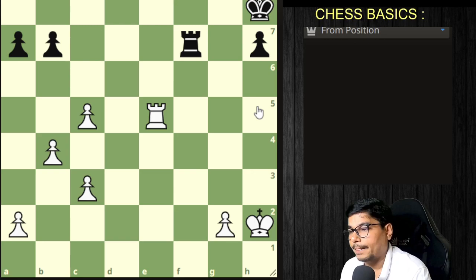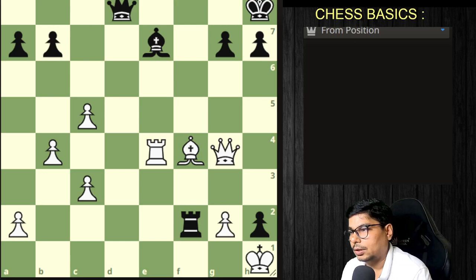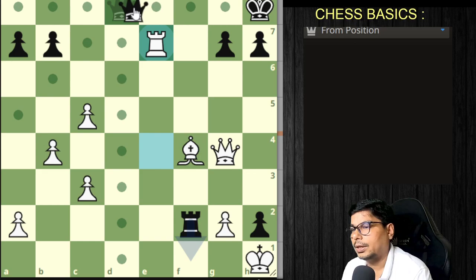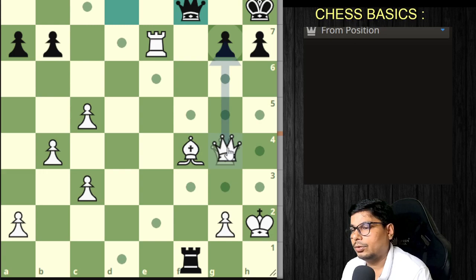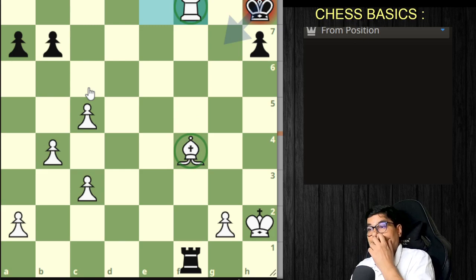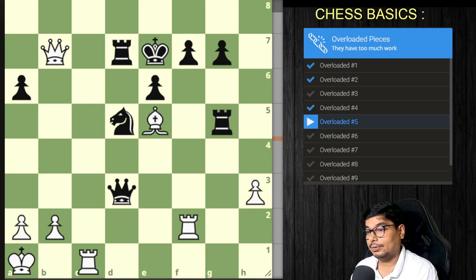Let us go to the analysis part. If you capture, he could not recapture because of a back rank mate. He went for a check, you captured, then he defended. You captured it, he captured back, then you go for a check — he comes here and there is no way out. You capture it back and you are up two pieces.